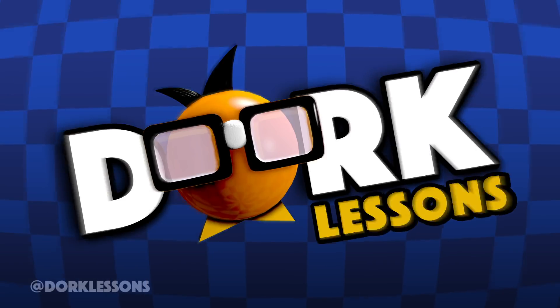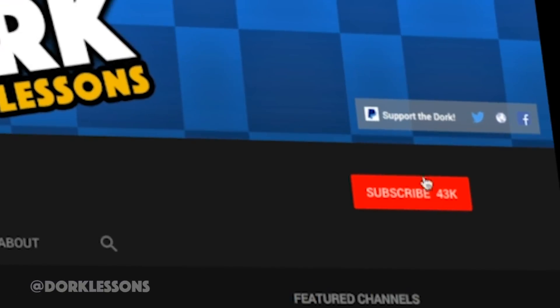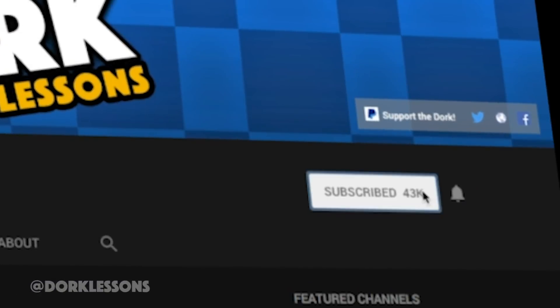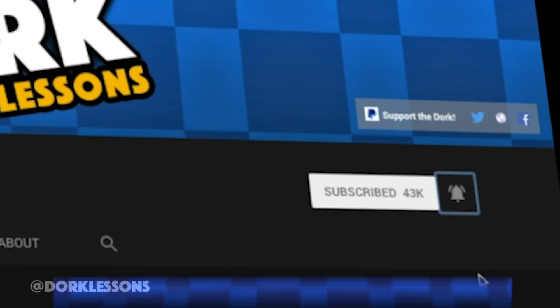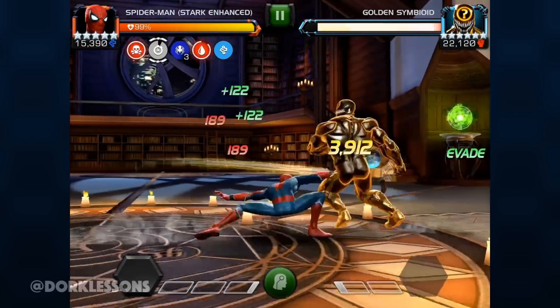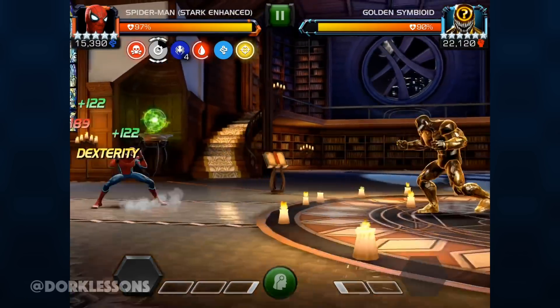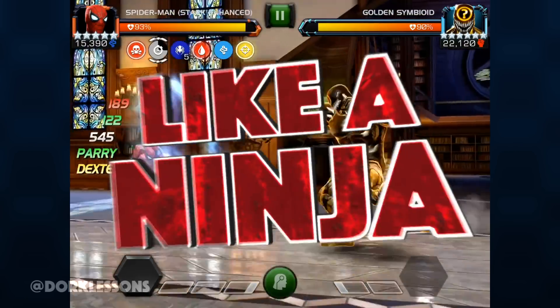Learn a little something. Take a lesson. Learn it all. Before we get started make sure that you are subscribed to all the Dorky Diggity goodness on the channel, and if you want to see more click on that notification button. Now enjoy the video. Welcome back guys, this is Dorky Diggity Dave, and today we are talking about the Golden Symbioid and how to beat him just like a ninja.